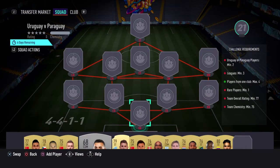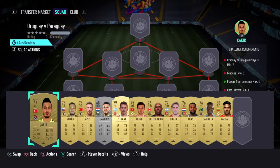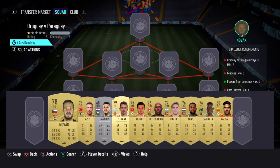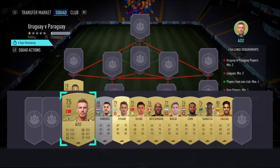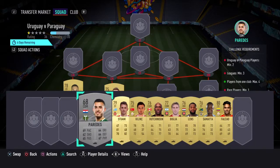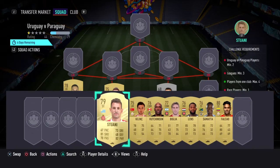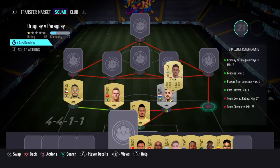Minimum 3 leagues, max players from the same club, and 1 rare player — Stoani as our rare player. In goal, we've got Sakhir, who was 450. At left back, we've got Novak, who was 450. At left centre-back, we've gone with Aziz, who was 400 coins. At right centre-back, we've got Paredes, who was 850 — the Paraguay card. And then at right back, we have the Uruguay card, who was 1.1k, and that's our rare player for the team.